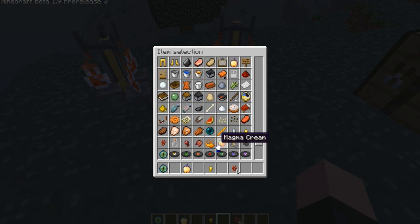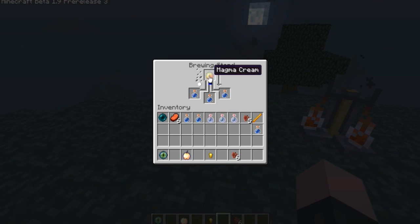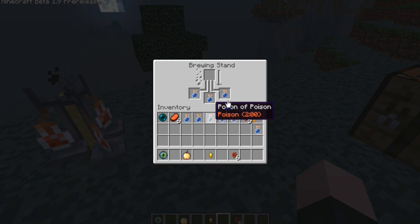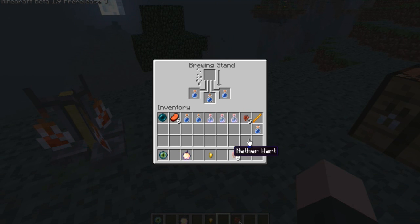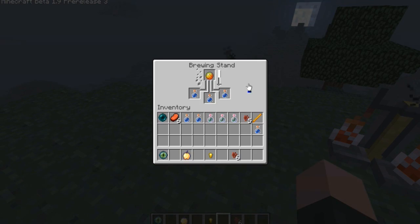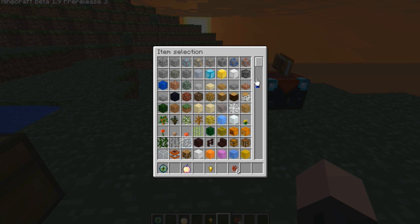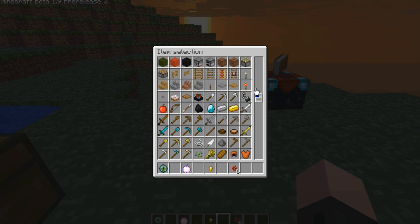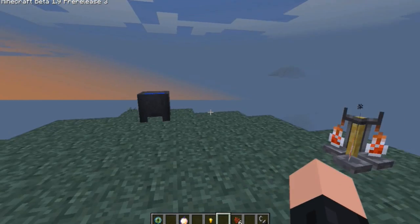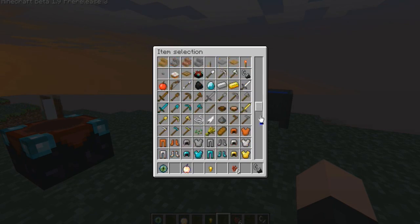Okay so now I'm getting some magma cream. I like that on top of my ice cream. Magma cream — it looks like an ice cream scoop doesn't it? It does look very nice — Minchella's ice cream scoop. I wouldn't mind eating it, be a bit hot. Here's a little hint of what potion I'm making, what I'm grabbing out at the minute — just a little teaser.